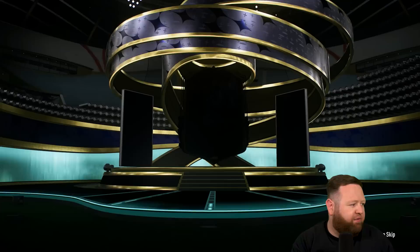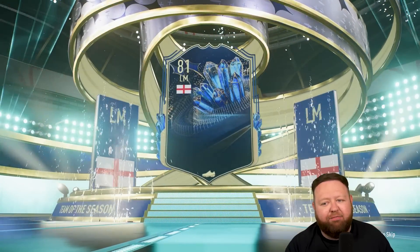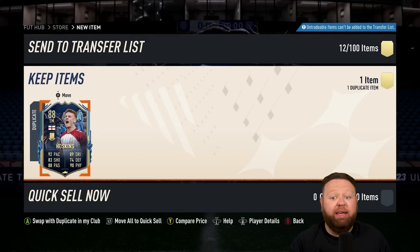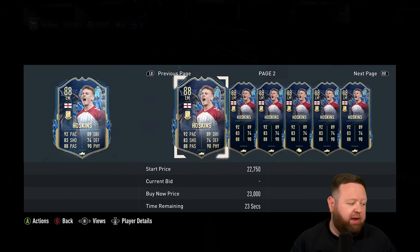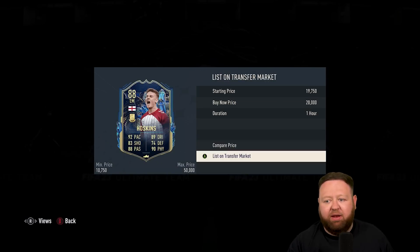We're doing the EFL TOTS — let me just make sure I've done all the daily login stuff on both accounts. I end up getting an English left mid from Northampton, it is Hoskins. We already have him on the RTG, so what we need to do is essentially just sell the other one because luckily it's tradable and we don't have to find an SBC for it.